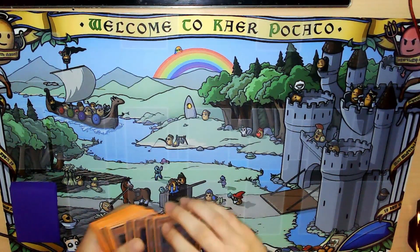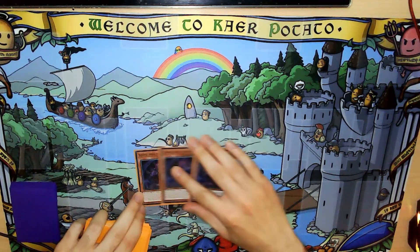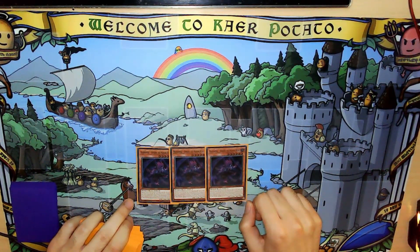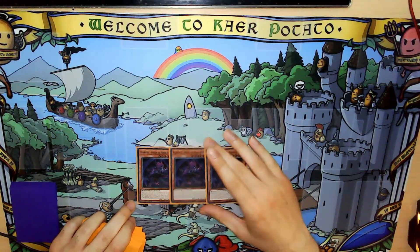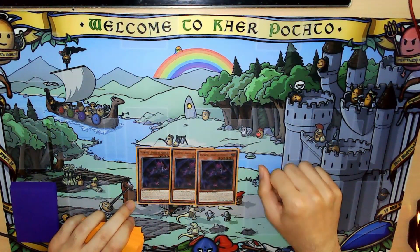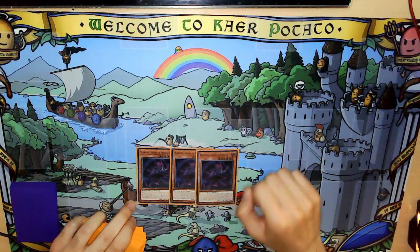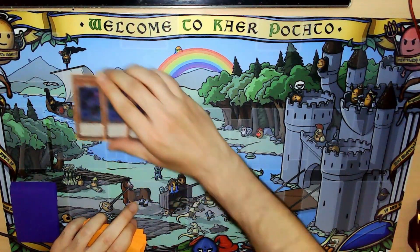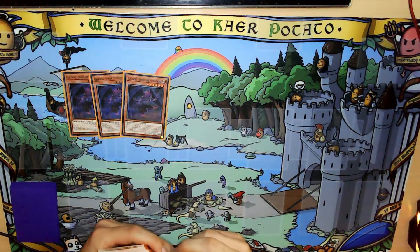Obviously you will start with 3 Simun. This card just does everything for you — it gets you the Whirlwind, it's an extra normal summon, it pluses. Every really strong combo starts with Simun. You can combo without him, but he just makes everything so much better because you have much more resources. So Simun at 3, obviously.